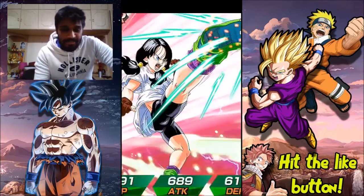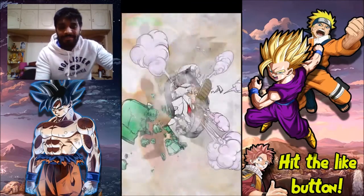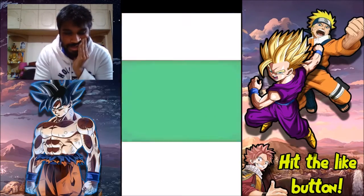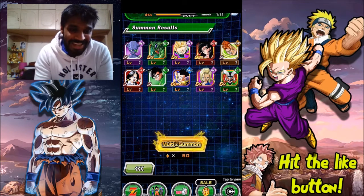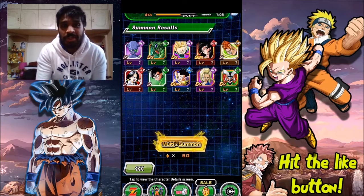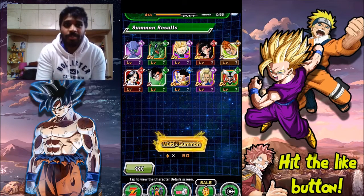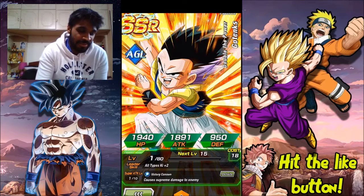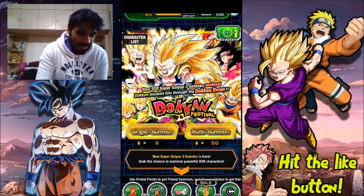I did not get Super Saiyan 3 physical Gotenks in the end — damn it. He's the hardest hitter, the hardest 120% lead in the meta. But I'm glad I got Super Saiyan 4 Goku. That Gotenks I guess I use on my Fusion teams so I'll level him up. The first multi was absolute trash though — wow.